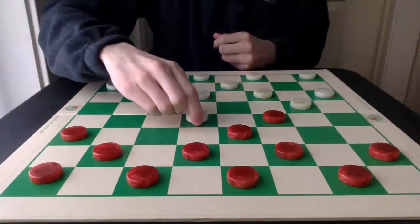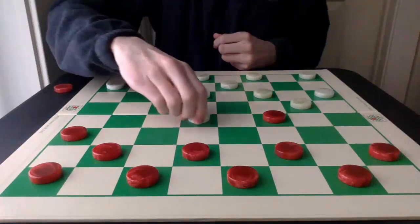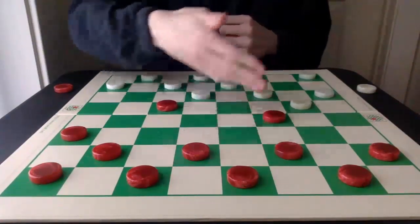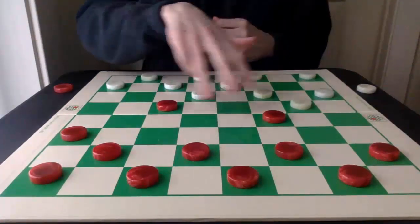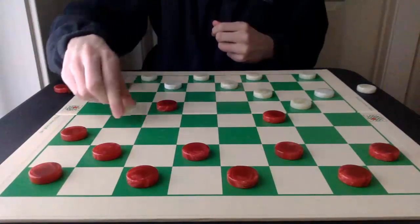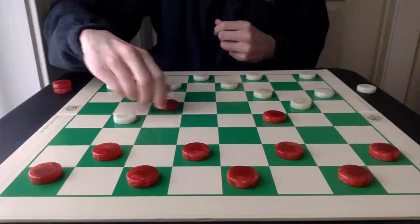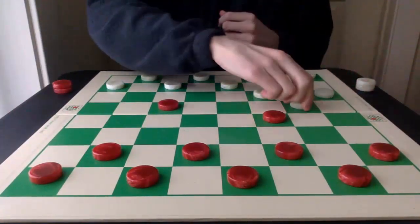White is forced to capture, and red captures back. It doesn't matter which way white captures first — it all ends up being the same. But let's capture 23-16 first, and then 17-10.